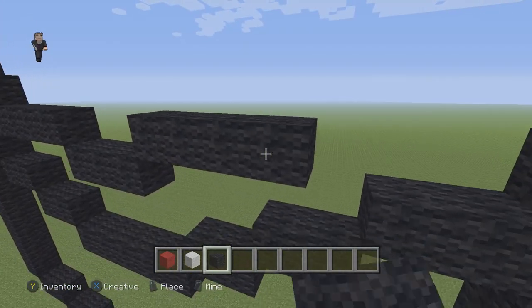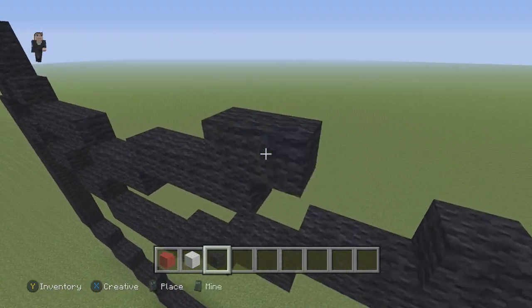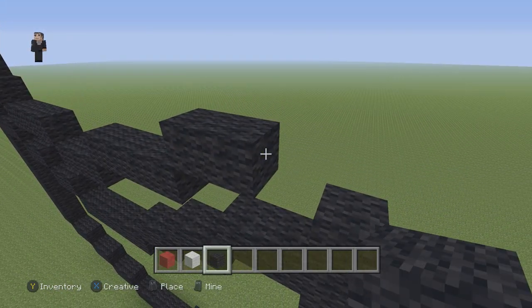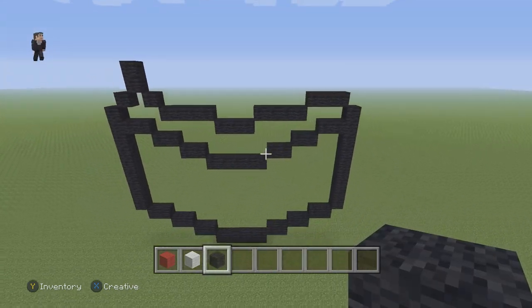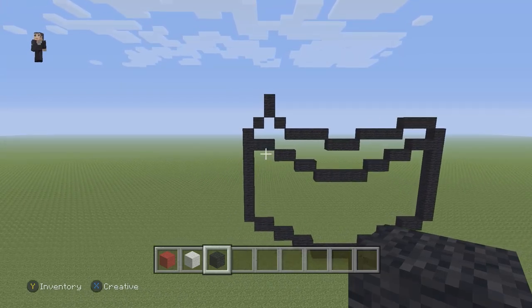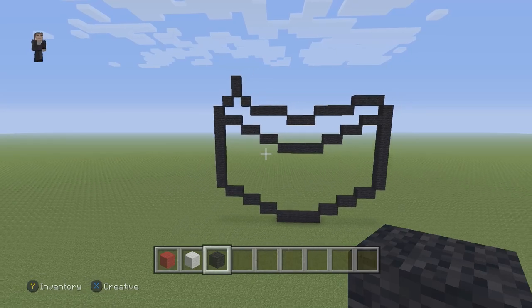Then we're going to go up again and have three black wools going to the right. Make sure you guys have this so far — this is going to be what our gift box should look like. The left side is a little bit different than the right and that's okay. If yours looks like mine, don't worry, you're doing it right.